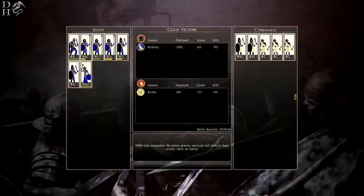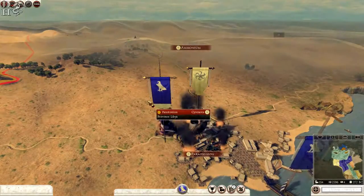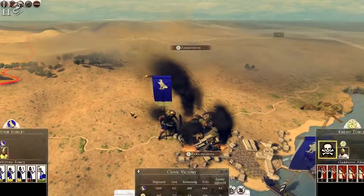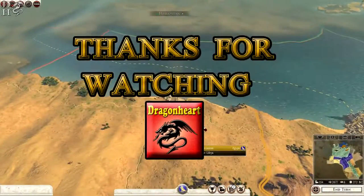Close victory for Egypt. Deployed 1,300, lost 412, 702 kills. Battle duration 6 minutes 46. And who had the most kills? Looks like my slingers — no, my pikemen had 173. And my general didn't get any — that was my fault, I didn't use him at all, I probably should have. Oh well, we all make mistakes. So we have taken Paratonion — we will occupy of course. And he has increased in rank, so we will be increasing him now.